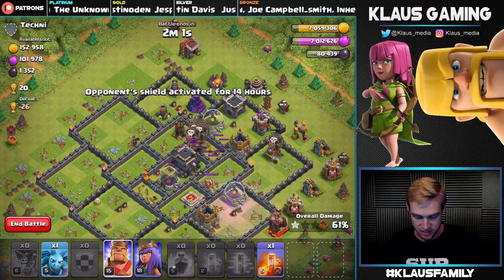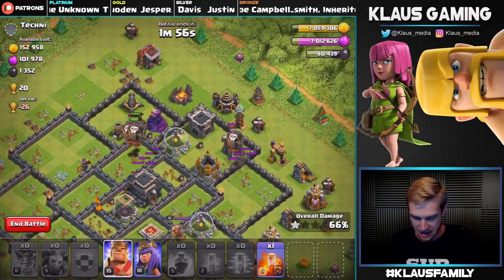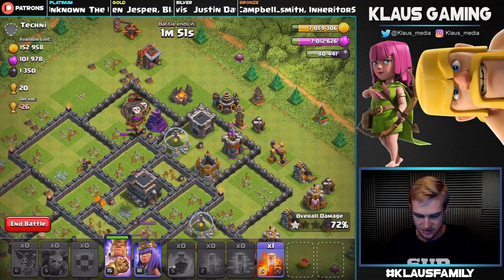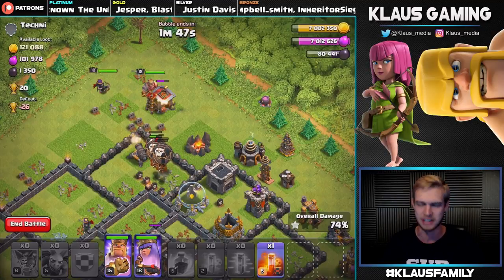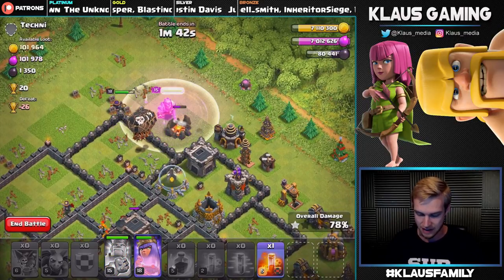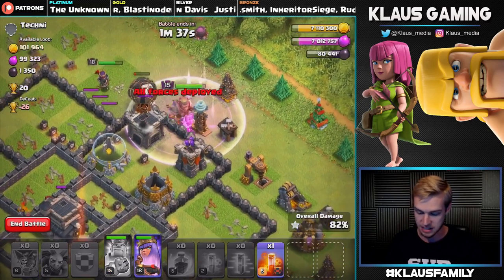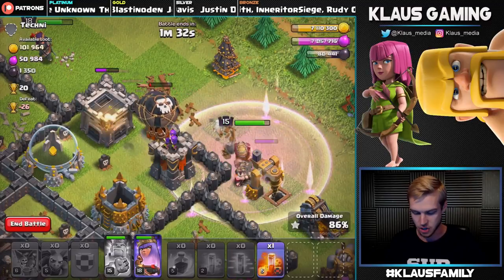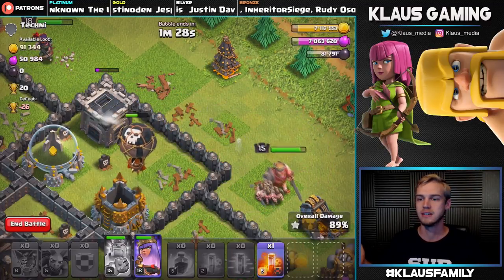It looks a little bit like we're not going to three-star, but let's see. I think these balloons are going to do a pretty good amount of work still, and our heroes may be able to take this thing down. Let's get that last minion down for the fun of it. Looks like we're going to need to use our heroes for the rest of this attack. King and queen going in, starting with the outside ring and working their way around. We've got a lot of balloons still alive too. Let's get the king up ahead so he starts tanking instead of the balloons — if that happens we're guaranteed the three.